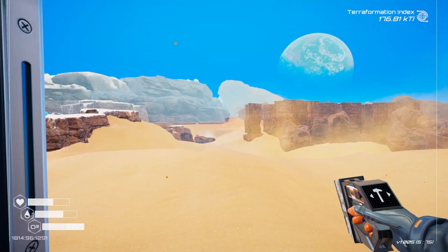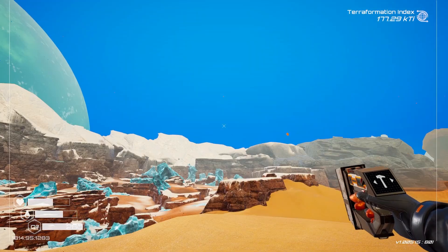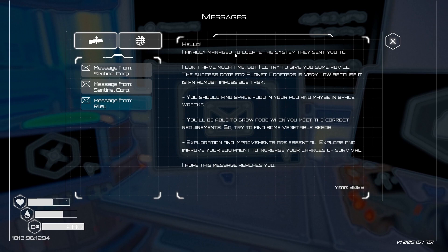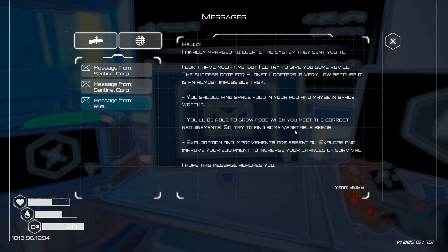How close are we? Oh - we're there, we got blue skies now! Nice. Now what? What's our next goal? Riley - who is Riley? 'Finally managed to locate the system they sent you to. The success rate for planet crafters is very low because it's almost an impossible task. You'll find space food in your pod and maybe in space wrecks - check. You'll be able to grow food when you meet the correct requirement, so try to find some vegetable seeds - check. Exploration improvements are essential - explore and improve your equipment to increase your chances of survival.' Sound advice, it all checks out.